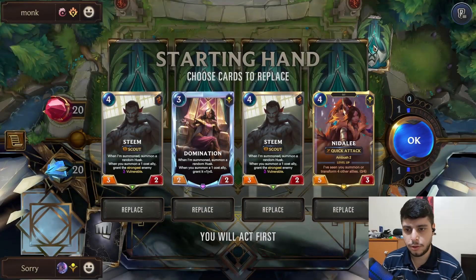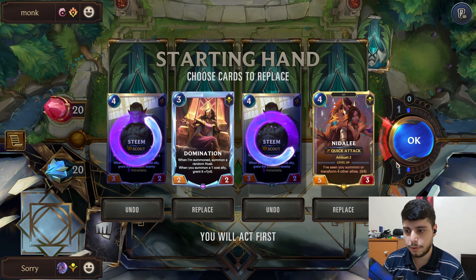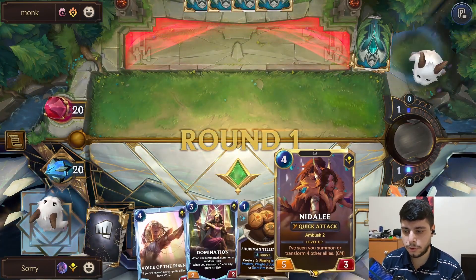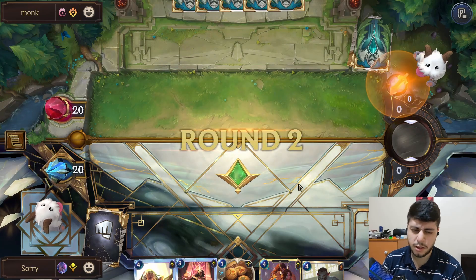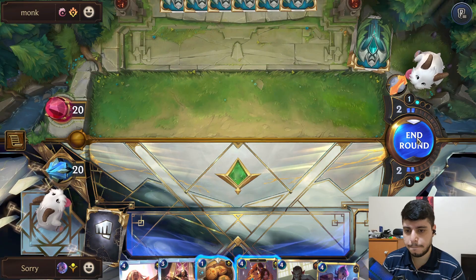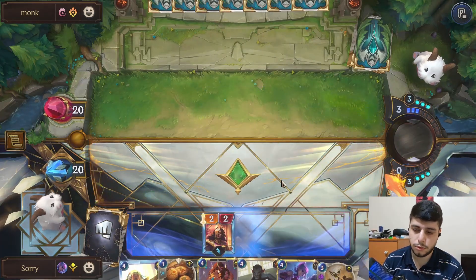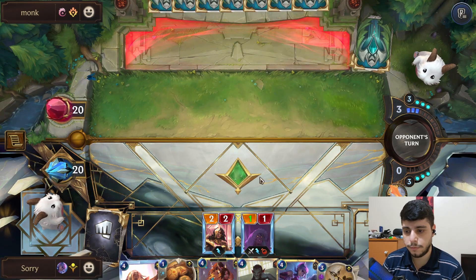We're against Set/Seraphine, which has been really popular. I'll keep Domination and Nidalee — we can transform her. I could play her on turn two but it's scary to jam her out because they could kill her with a Mystic Shot and I can't save her. So we'll probably just wait it out. They just passed. I could go Domination here, get the husk online, into an Evelyn on turn four on defense, and see what we can do.